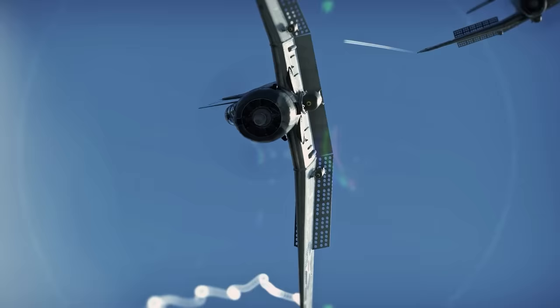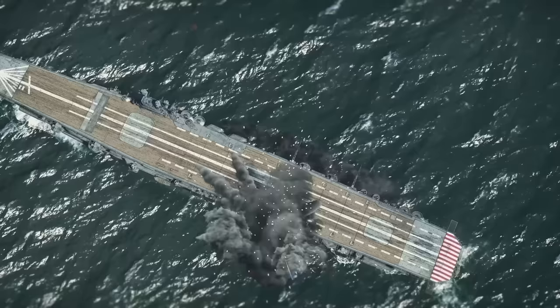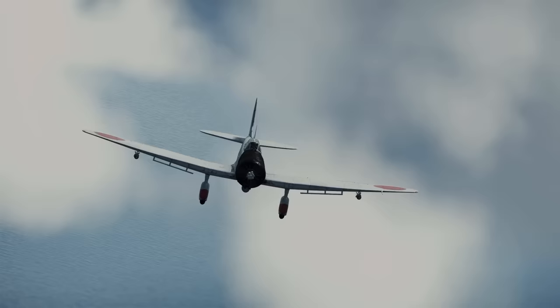These were the most valuable assets to each fleet, capable of delivering a lethal amount of deadly airpower to any target throughout the Pacific. At Coral Sea, on May 8, 1942, after days of searching, both fleets finally located the other. In a series of attacks, American aircraft landed key hits on the carrier Shokaku, while the aircraft from the Imperial Navy landed hits to both the Yorktown and Lexington.